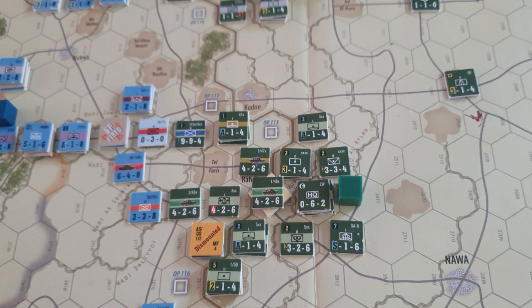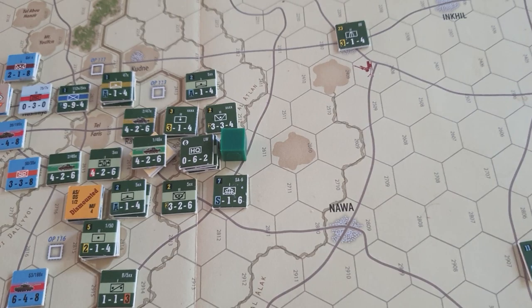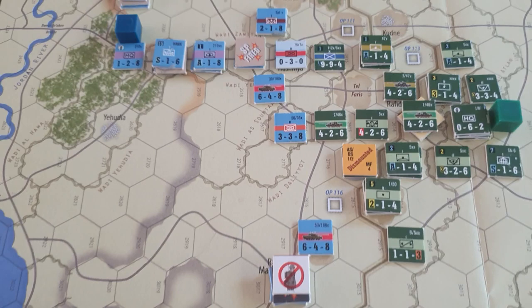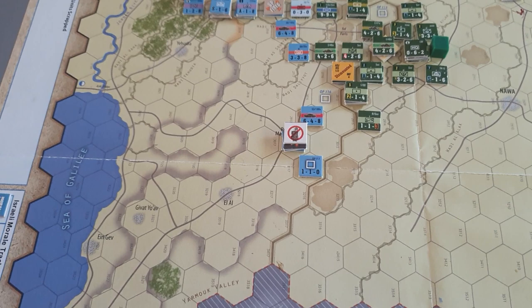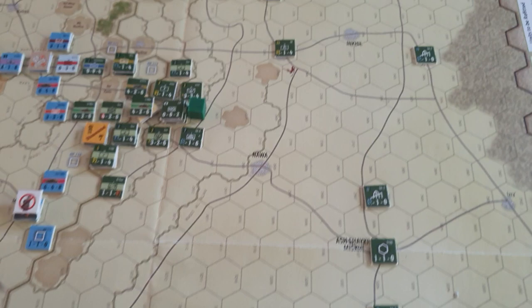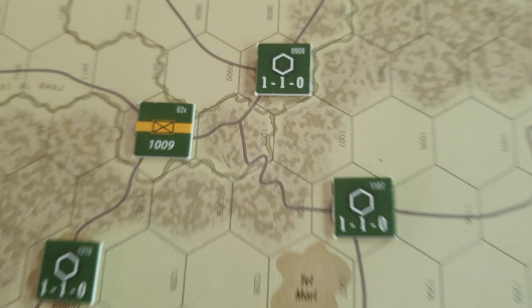In terms of OPs, they've spent one to activate two armoured brigades. Israel's forces are starting to arrive and a bit of a front is forming now, but the situation is still fairly critical. There's a hell of a lot of Israeli units that aren't on the board yet — then again, there's also a reasonable amount of Arab units that aren't on the board either.